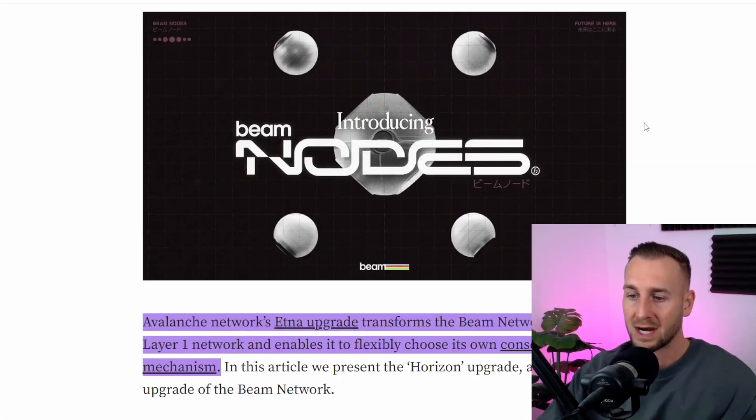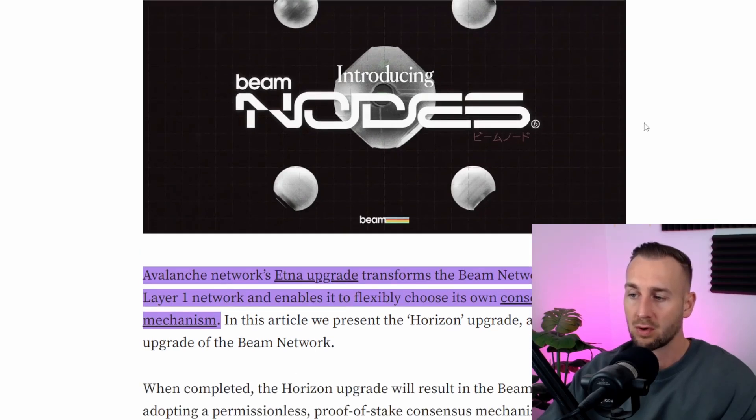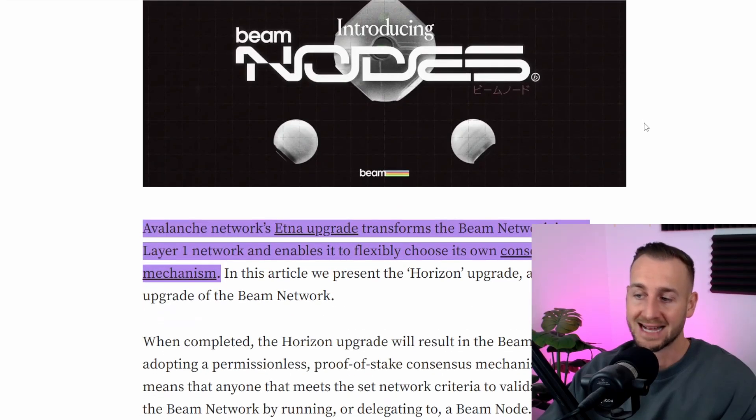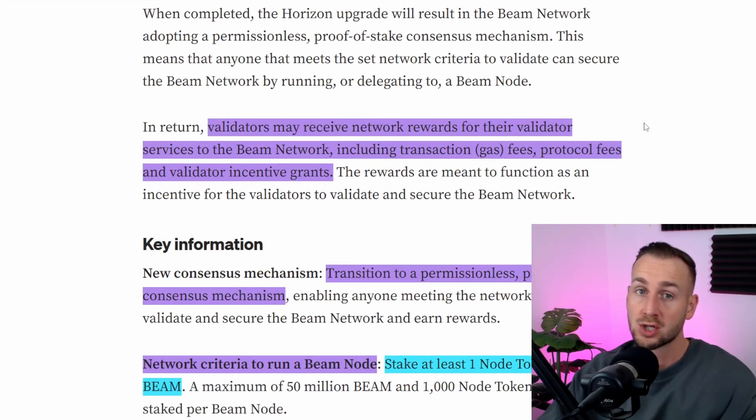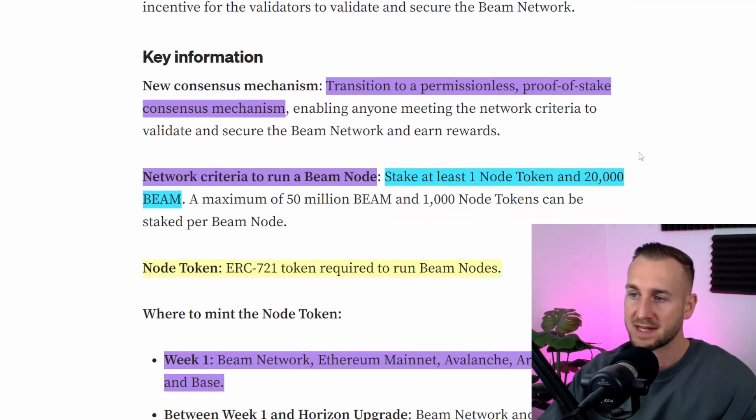So what is this going to do for us? Avalanche has a network upgrade called the Aetna upgrade, and this is going to allow BEAM to actually roll out its own layer one. This will be valued as a layer one and have its own new permissionless proof of stake network. They're pivoting to a permissionless proof of stake consensus mechanism, as they see that as the best route forward.